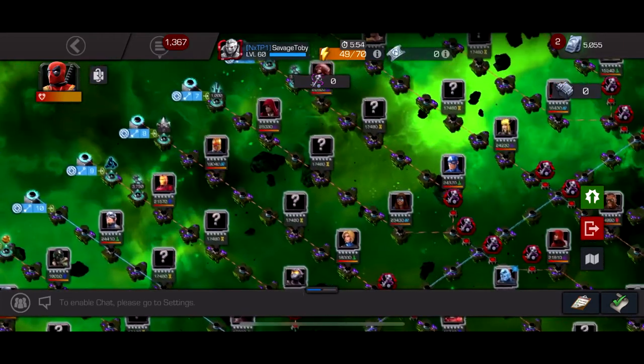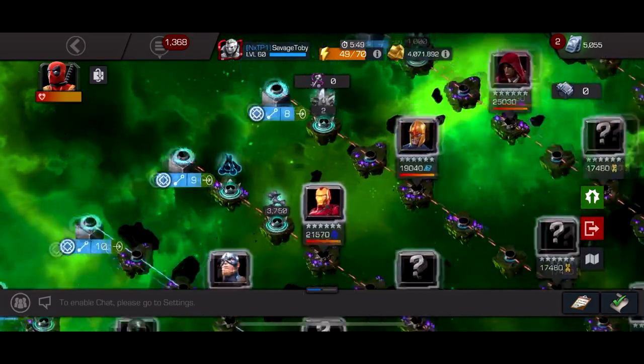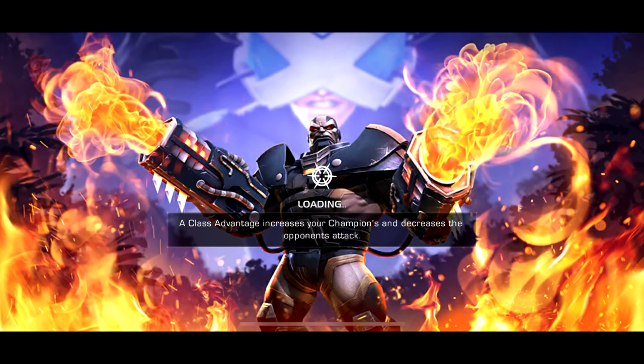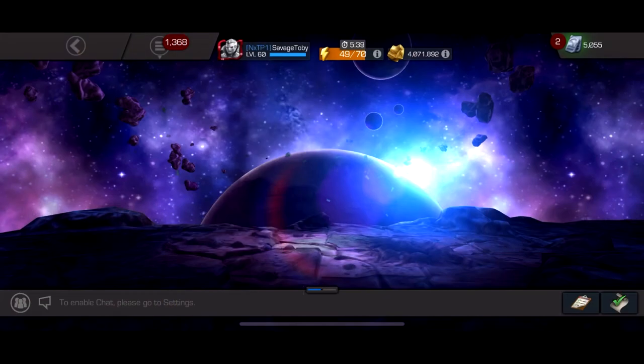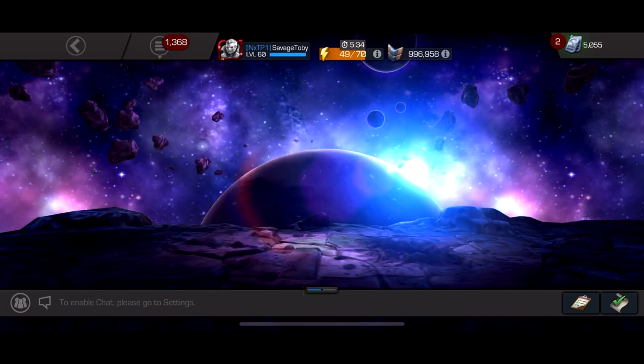I value the stuff in epic difficulty — some of the shards there — more than tier 2 alpha and tier 5 basic. So I'm not going to be doing all the paths in epic. I'm going to do 16 in legendary, 16 in epic, and master for the last 2 or 3 keys, because if I split it up I'm going to be getting way better rewards.